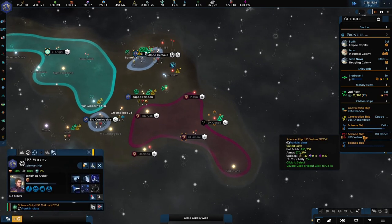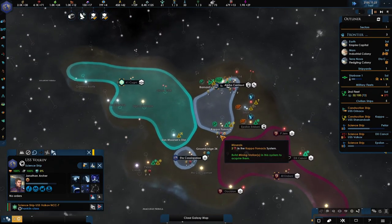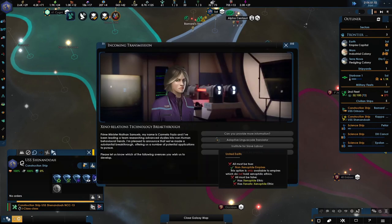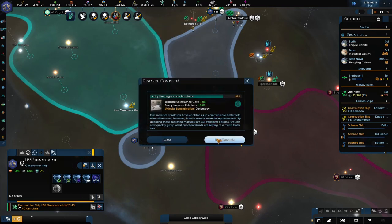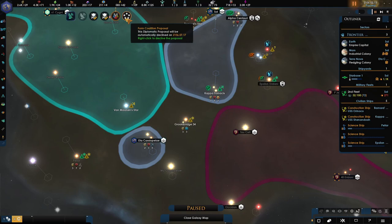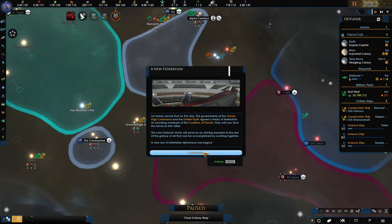You can make this go whichever way you want. So you're done there — now let's get over to the nearby planet and build that starbase. Technology discovered — adaptive language translator. Research choices: Regional Capital or the Heritage Museum — I'll go with the Regional Capital, that's always a good one. Maxwell Forest has become available and we have a coalition proposal — this is from the Vulcans. They want to go into a coalition. I would strongly agree to that and I think we will. So we have a coalition now.